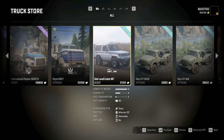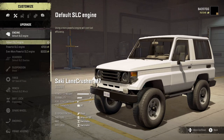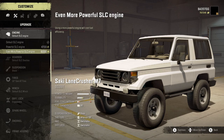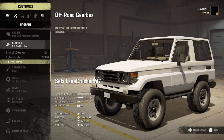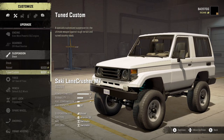Time to build and customize the Sake Lane Crusher M7. For the engine we've got the default SLC engine, powerful SLC engine, and even more powerful SLC engine — going with the most powerful one, noting it costs fuel efficiency. For gearbox we've got default SLC, highway, and off-road. For suspension we've got stock, raised, and tuned custom — going with tuned custom.